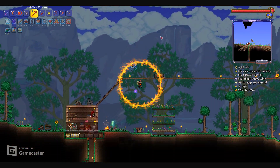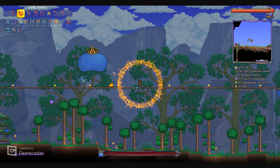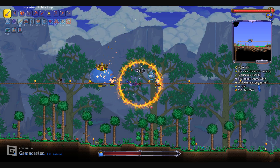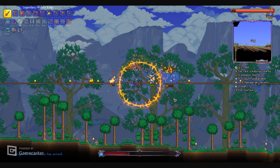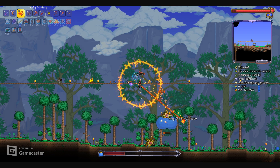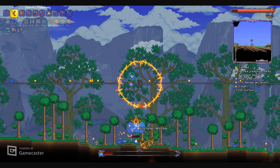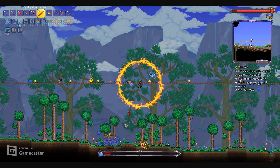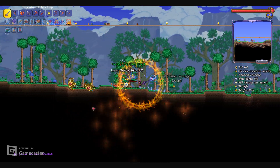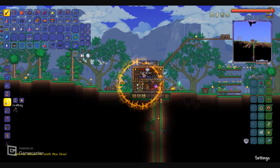Change of plans - we're going to test out DPS against King Slime. Why is he underground? Now let's tank King Slime. Oh that was really easy. I guess it's probably because this is the easiest boss in the game and I'm at the end of pre-hard mode. At least it gives me decent money.